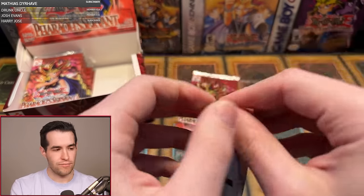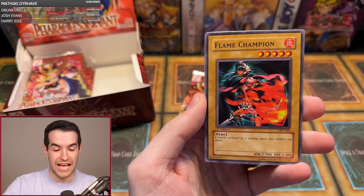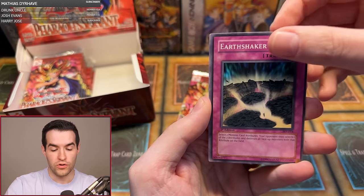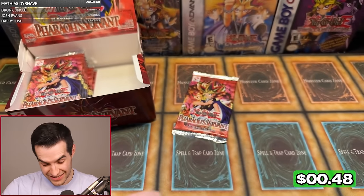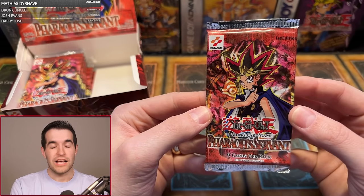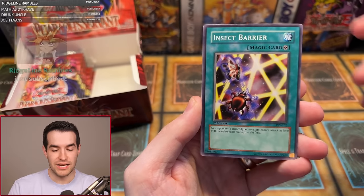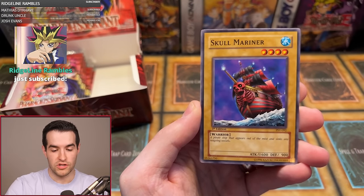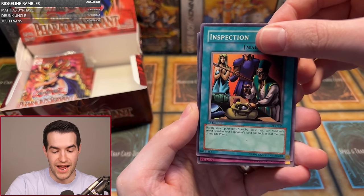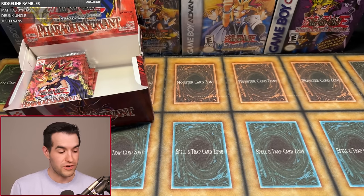Ian M's last pack — can we get him something? We have Insect Barrier, Spike Bot, Regulation of the Tribe, Skull Mariner, Harpy's Brother, Reign of Mercy, Type Zero Magic Crusher, Inspection, and a Gravity Pine. 0 for 4 for Ian M — that is rough. We got an 0 for 6 and an 0 for 4 today, so the multi-pack people are not doing so well.